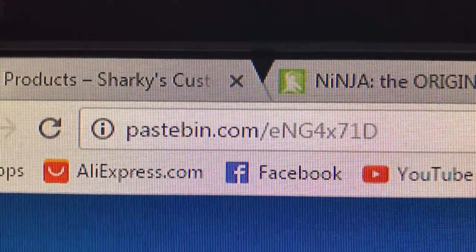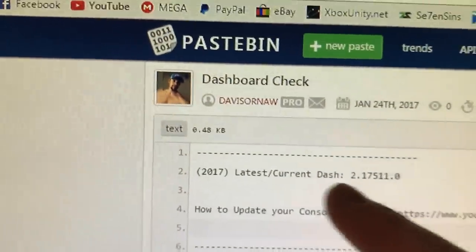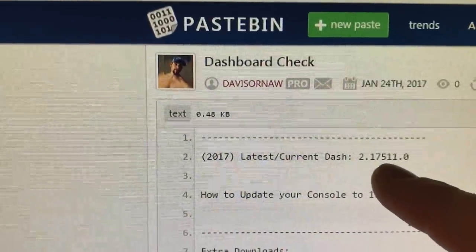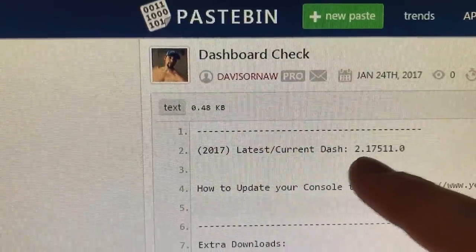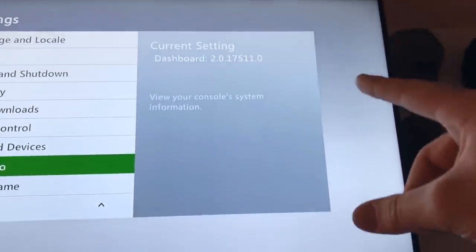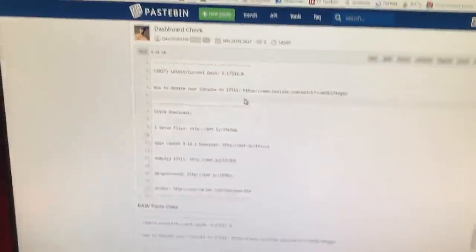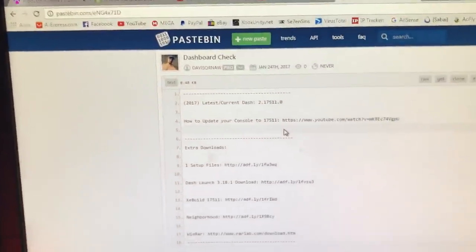On your paper, and in the link in the description, and in your email, you should have a dashboard check link. It'll take you to Pastebin. And this'll tell you right here what the current dashboard is. Currently, right now, it's 2.0.17511 — just like those numbers up there. So if those numbers match, then your console is updated to the latest dash, and you're just about ready to go online. But you guys need to watch this entire video.